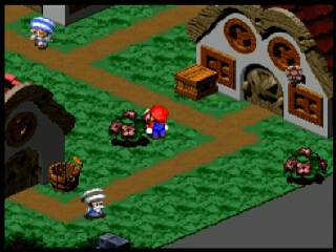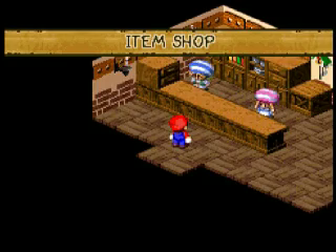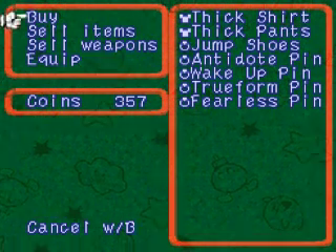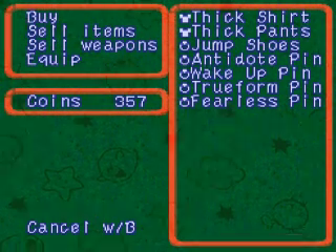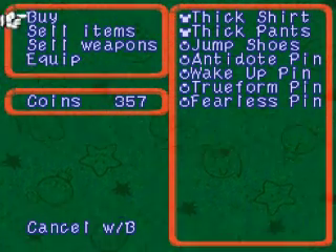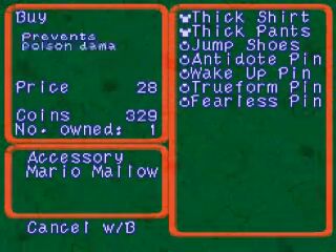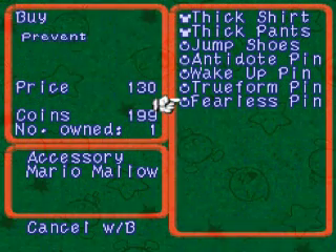My emulator can't quite handle these graphics, it seems like — everyone just disappeared there. So now we're in the shop and we're going to buy some new armor. They don't get very creative with the armor here. From a shirt, we go to a thick shirt, and for Mallow, he gets from pants to thick pants. So remember kids, if you ever want to go out and fight monsters and protect yourself, all you need is thicker clothing and you'll be fine.